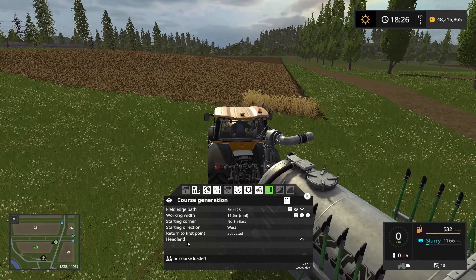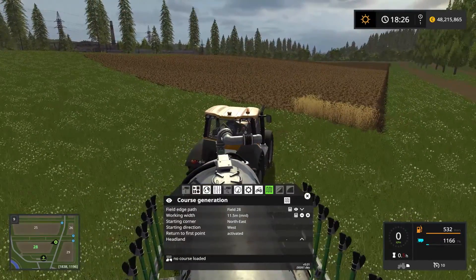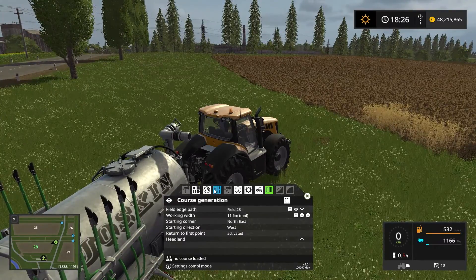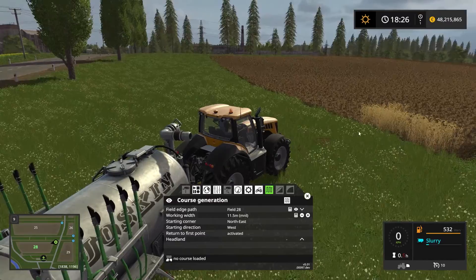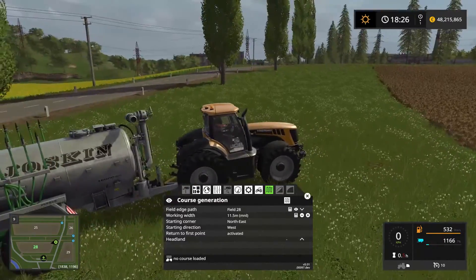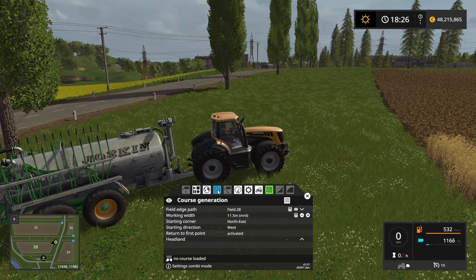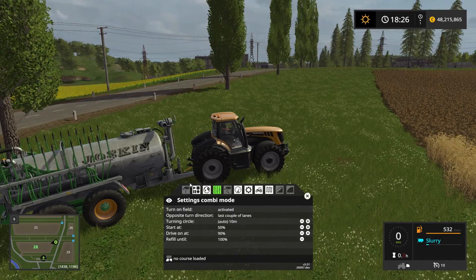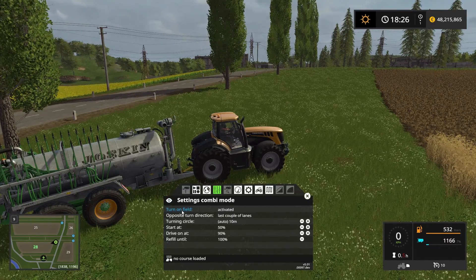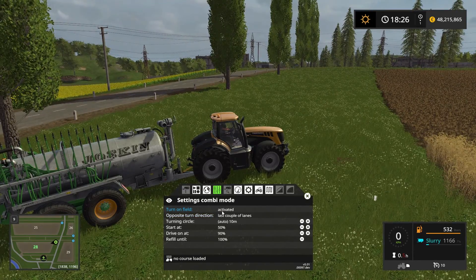We're not going to be using any headlands for this course because this field has enough space at both ends outside of the field for the tractor to go outside. However, we want the tractor to turn on the field when it has reached the end — we don't want it to turn on the outside, because this setup here is too long and it will hit the trees. So if we go into the settings combi mode, we want to make sure that turn on field is activated. This setting is activated by default so all you need to do is make sure that it is still activated.